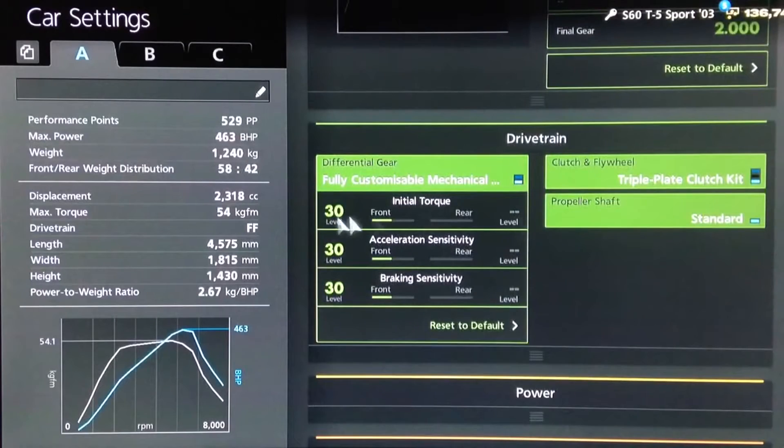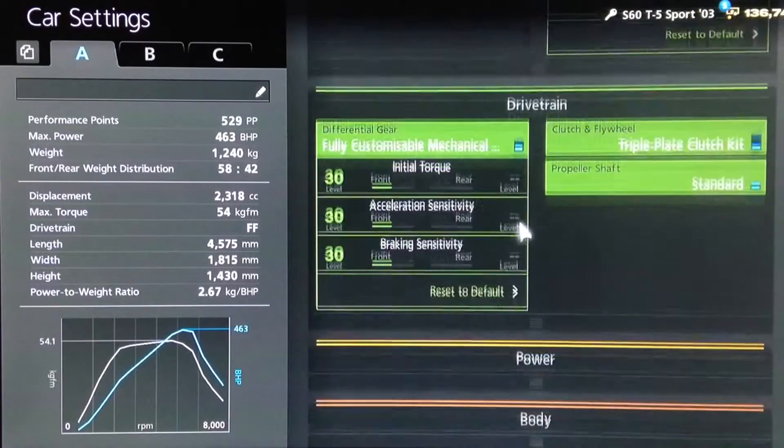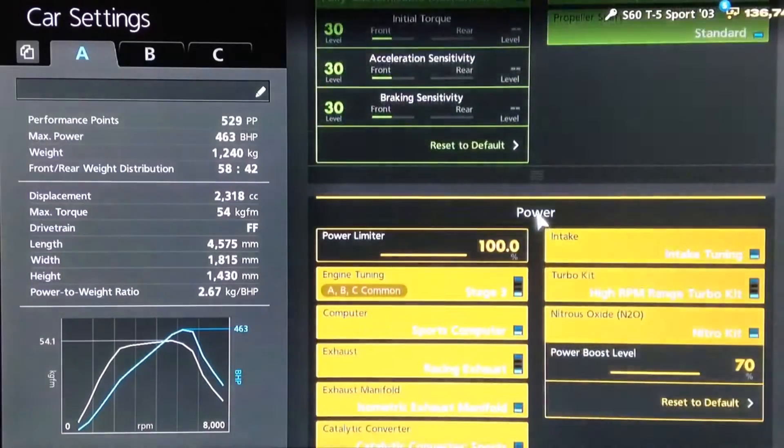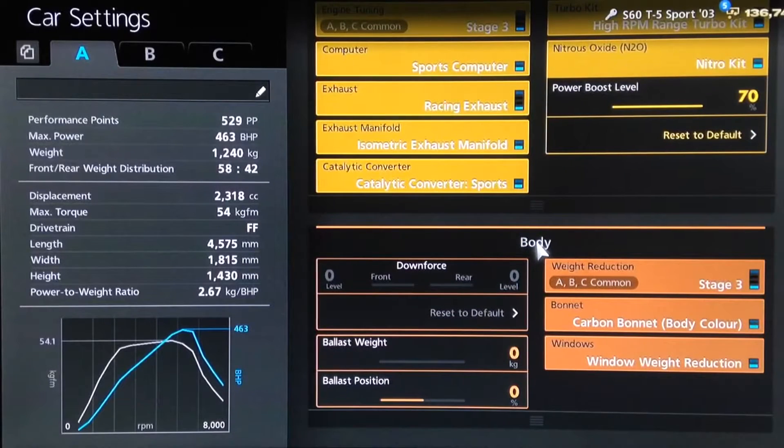For the diff we've got torque, acceleration and deceleration all on 30. As far as power, you want all of your power upgrades of course, and I would definitely recommend having NOS for a reason which I'll explain in a moment, and obviously you want the full weight loss package.